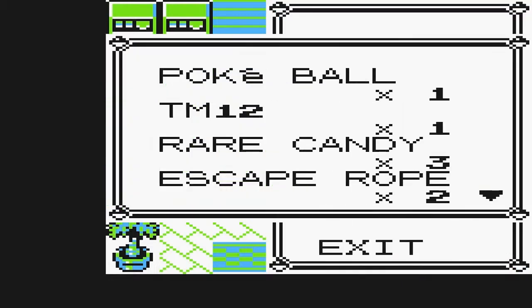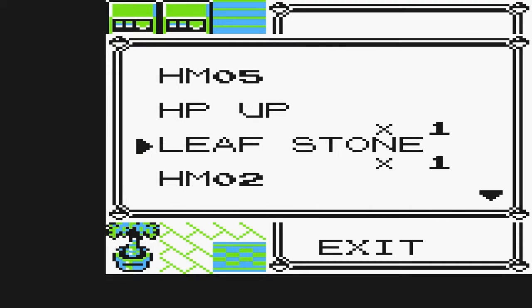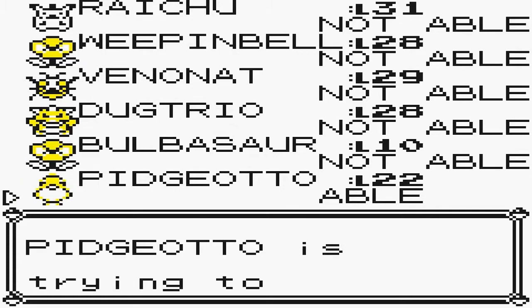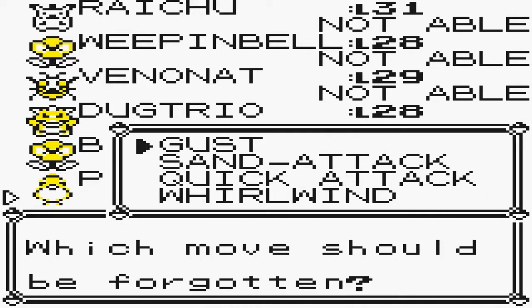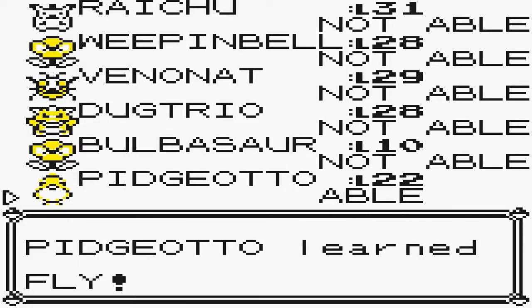We're definitely going to need Fly if we want to perform this glitch. This glitch has no bad side effects in your game as long as you don't do something stupid. So just follow exactly what I do and you should be okay. Let's teach Pidgeotto Fly, or whatever Pokemon you have that can fly. We're not going to be using Whirlwind, so we'll get rid of that. Pidgeotto forgot Whirlwind and learned Fly.